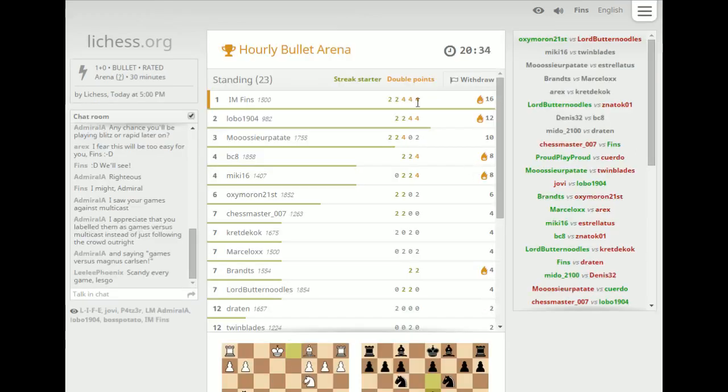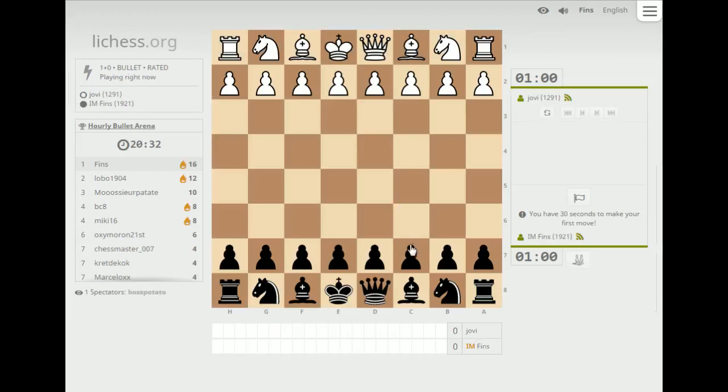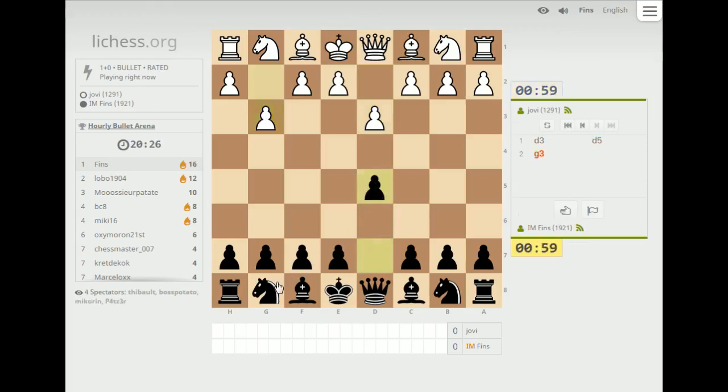So we're on a streak and we're gaining double points because we're on a streak. Instead of getting two points for a win, we're getting four. Jovi is our next opponent.